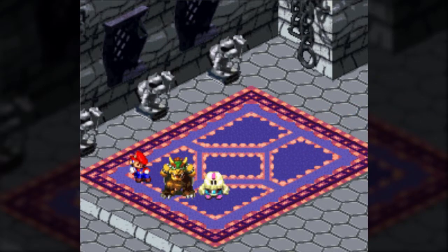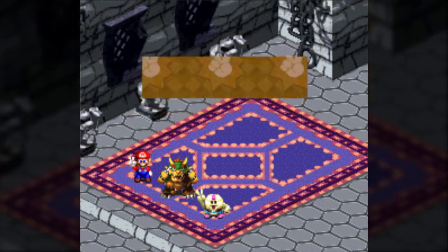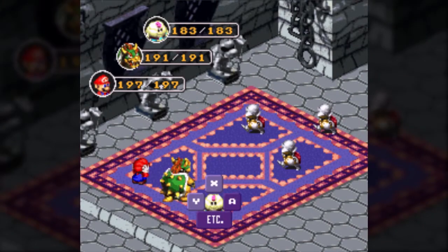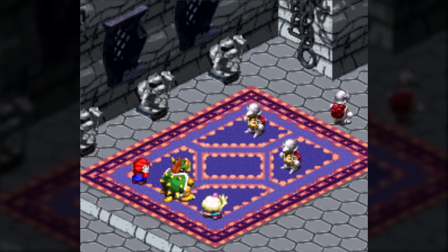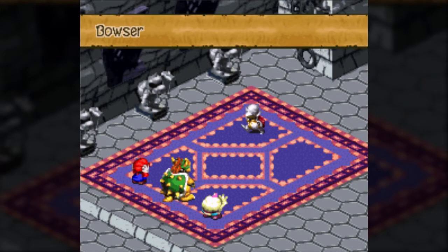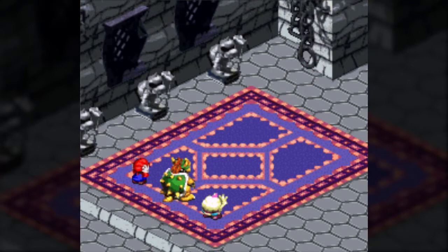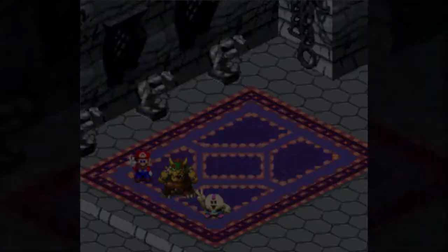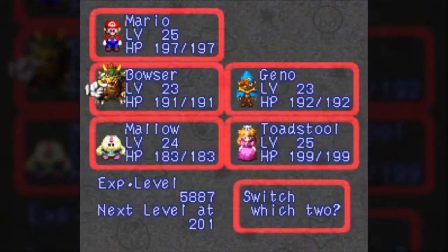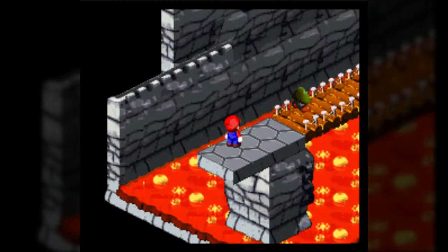There's an interesting thing about this area — you actually have a bit of an advantage no matter what at this point. Depending on whether or not you have Bowser in your party, you get two different effects. If Bowser's in your party, he can scare certain monsters away and have them leave the battle. Unfortunately, you don't get any experience points for this. If you don't have him in your party, those same enemies have a chance of noticing Bowser's move from a distance and basically just wasting a turn being confused. That is really, really good.